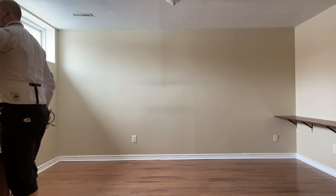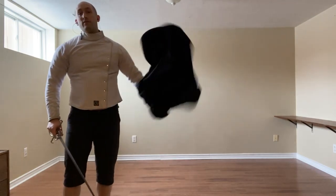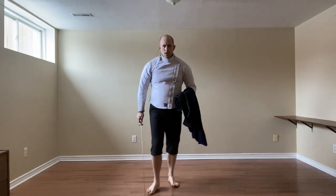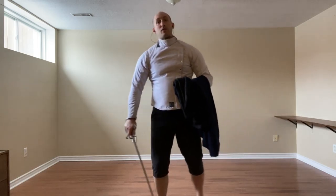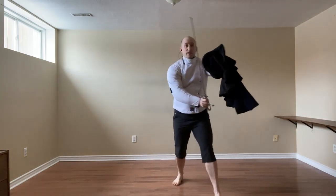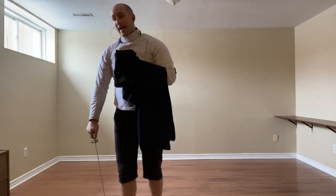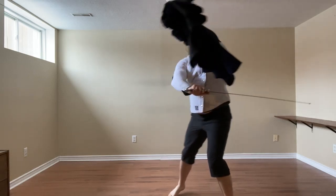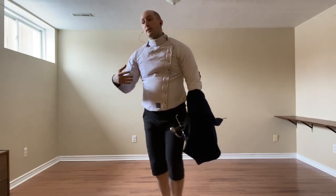Finally, that leaves us with the cloak defenses. We have False Edge, True Edge, and the outside slip. We're going to beat, start the attack, and have the cloak cover our high outside line. We can use the True Edge and go directly to the Evo Cato — much safer. And if we're going to work on the right, it should be simply guiding them out of the way, guiding their thrust to our outside, and turning to strike the thigh.